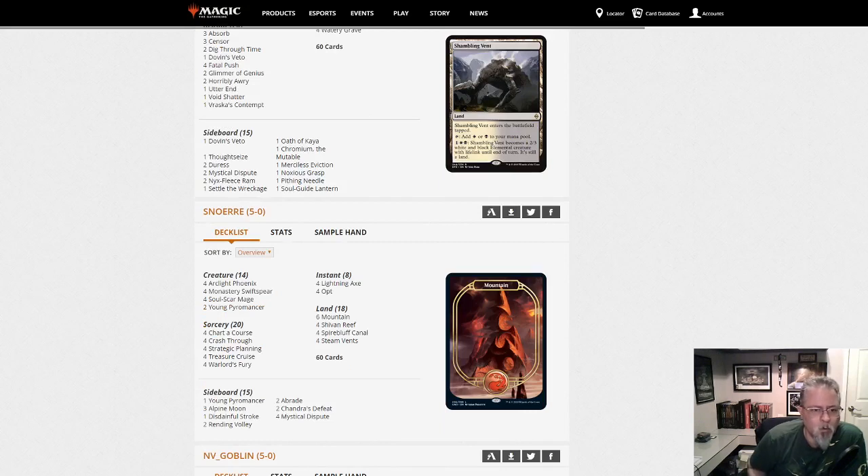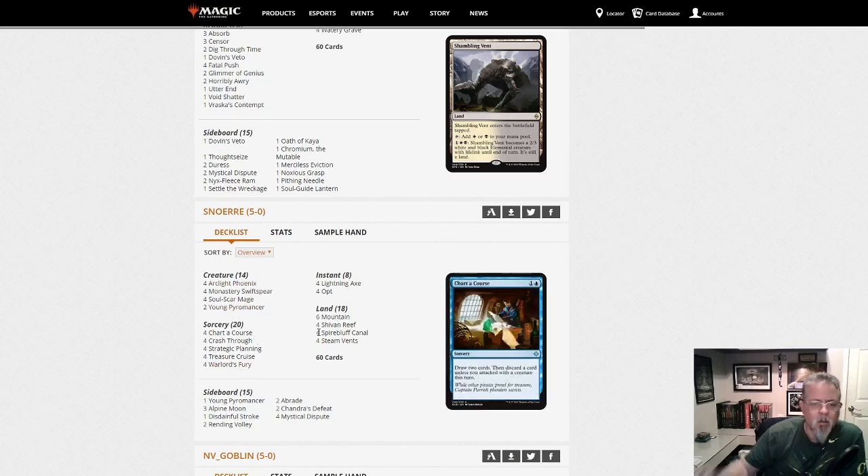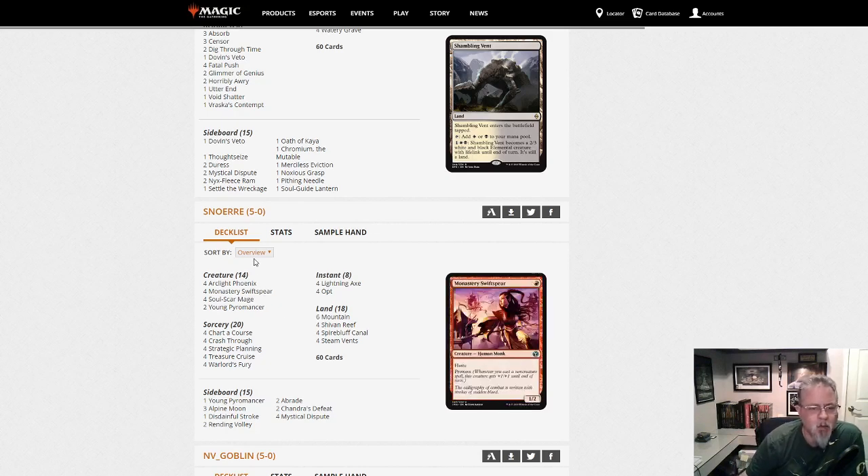Snowair with Young Pyromancer — it's almost a Prowess deck. Phoenix! Blue-Red Phoenix with Young Pyromancer. Thing in the Ice kind of fell out of favor on that deck, so it's good to see this coming back. I'm happy to see this get a 5-0. Arclight Phoenix has not been around in a while — cool to see.